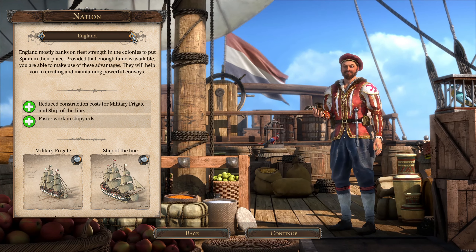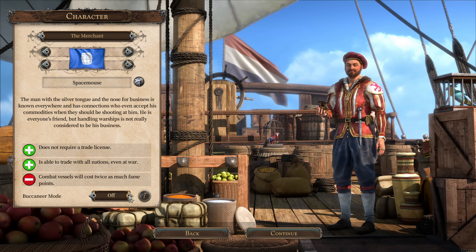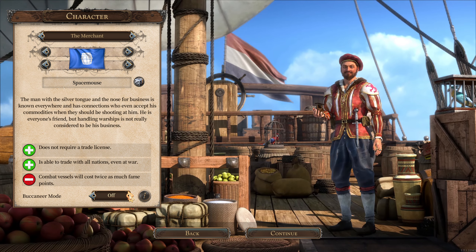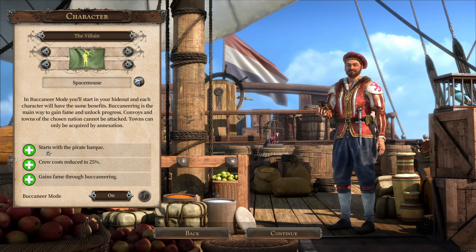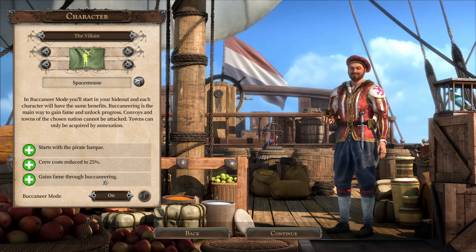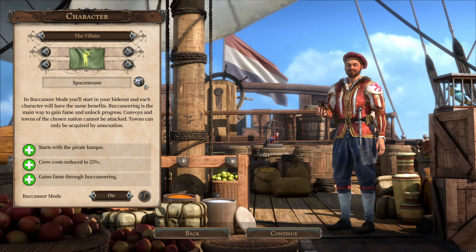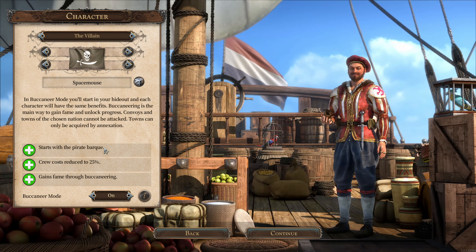We're choosing the Netherlands because it's the smallest country. With the Buccaneers DLC you get a buccaneer mode — the merchant normally doesn't require a trade license and can trade with all nations even at war, but combat festival costs twice as much. In buccaneer mode we start with a pirate bark, crew cost reduction is 25%, and we gain fame through buccaneering. This ends when we declare our independence and then we switch back to being the merchant.